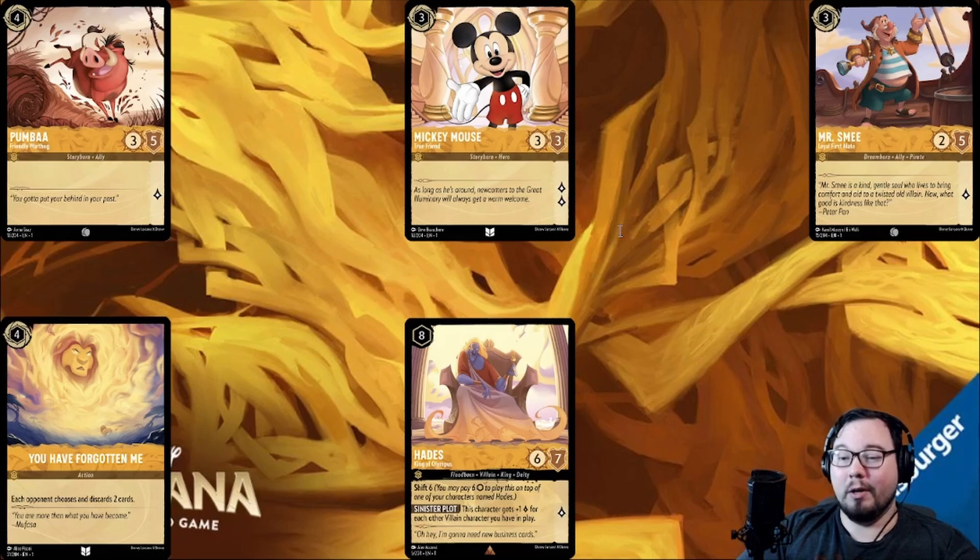You've Forgotten Me is an amazing card — it's really weird that the best Emerald card is in Amber, but I won't complain. Being able to force your opponent to discard two cards for the cost of one of yours can be very valuable. Then we have Hades — he's a very interesting card and the top end of the Villain Matters deck. However, the only other Villain in Amber is Baby Hades. Once we see more Villains in Amber, I imagine this card will become much more valuable, but you can already build some really fun decks with him. I've had a lot of fun getting some OTKs with this card.